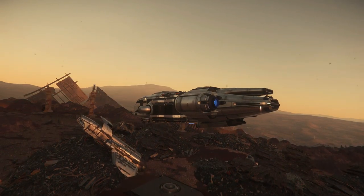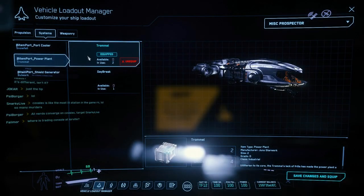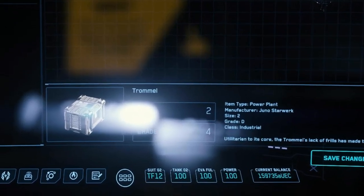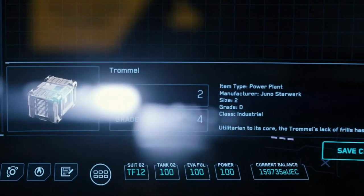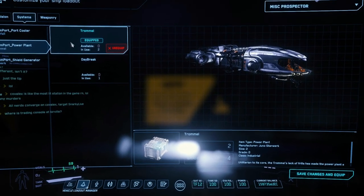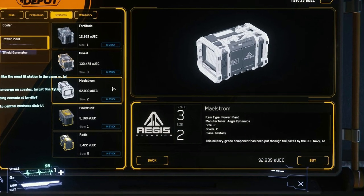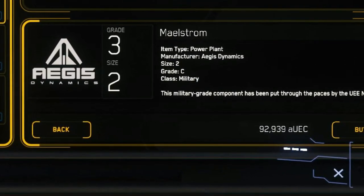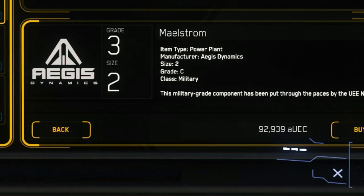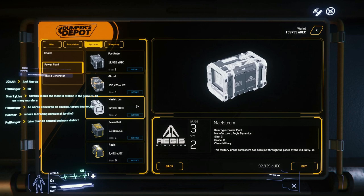To power those new weapons, because they apparently do draw a little bit of power, I was going to need a beefier power plant. What I had was pretty bottom-line — a class D Trommel in the industrial class. Industrial components are pretty hardy and last a long time without needing repair, but they're not the highest performance. So I went looking and found the best size-two power plant: the Maelstrom. It was a class C military unit, which gave me increased performance. So I put that in.